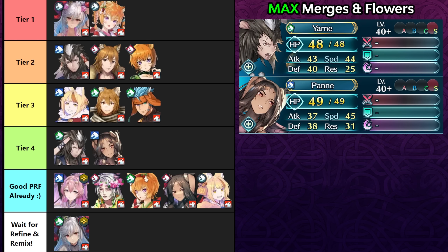In Tier 4 are beast cavaliers that aren't all that fast but will still appreciate Arcane Nihility. Yarn and Payne did get weapon refines, but they're a bit old at this point — especially Payne — so you can definitely give her this weapon and it'll be useful. Yarn can do some Gale Force shenanigans with her weapon refine, but you can still give Yarn the full null follow-up with Arcane Nihility.